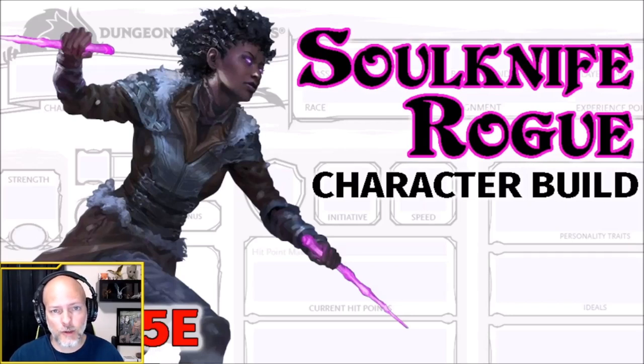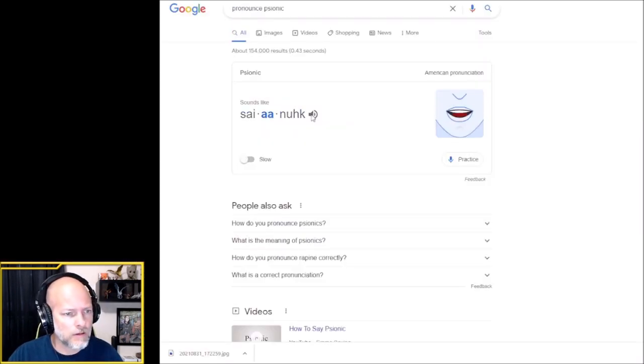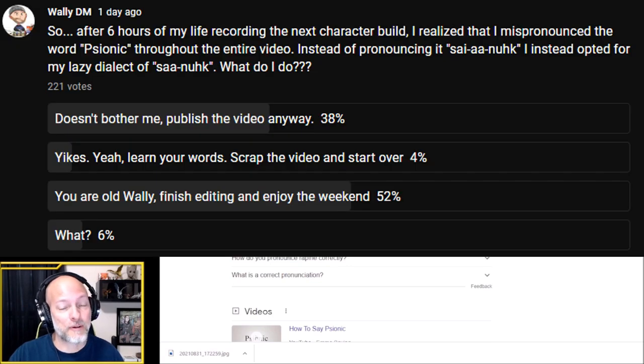I'm very excited about today's character build because we're going to take a look at one of the new Psionic character classes. This one is a lot of fun with skills because we get to use what are called Sonic Dice — wait, what do you mean I'm saying it wrong? It's not Sonic Dice. Psionic Dice? Let me check. Psionic. Well, crap. My apologies. Up until about the 42-minute mark of this video, I'm going to be pronouncing that incorrectly. But I hope you still enjoy the video and let's get started.